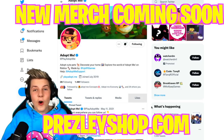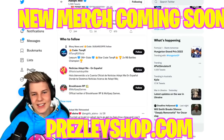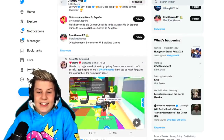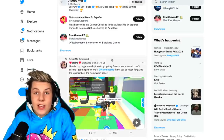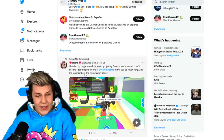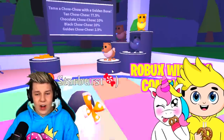In the last video I asked everyone: if you've opened any of these, what did you get on your first try? Most people said the tan one because it's a 77.5% chance. This person said they hurried up to get on Adopt Me, got their free chow chow, and got the golden one on their first try — which is crazy. Adopt Me retweeted it so everyone could see. I've opened four and only got tan ones, plus one chocolate one.